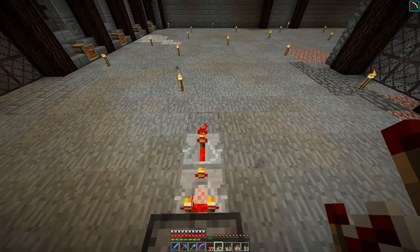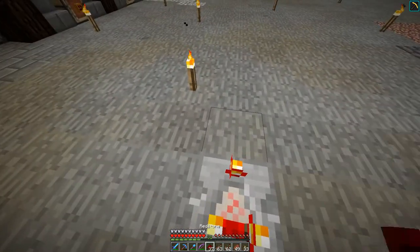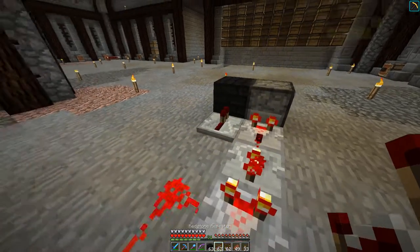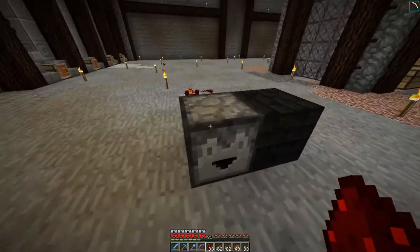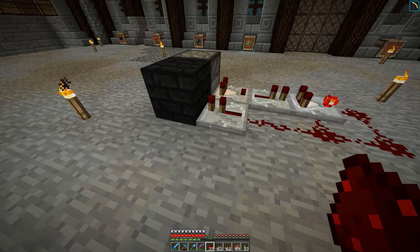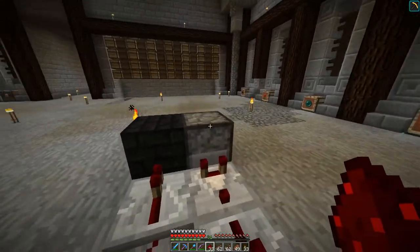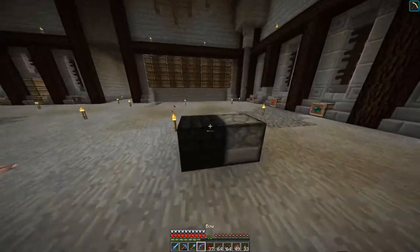So we're going to increase the signal strength using a repeater, going into another comparator — put this one in subtract mode, the other one doesn't need to be. Then we just make this a loop. We come in with a block and a repeater into that, then another piece of redstone dust, and that is going to shoot the item out of the dropper. This thing works really well — it's very fast, it's a bit noisy. But the problem is that it juts out three or four blocks from the dropper, and we don't have tons of space available in our current setup.